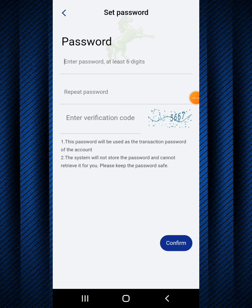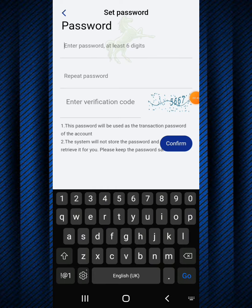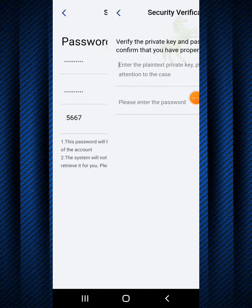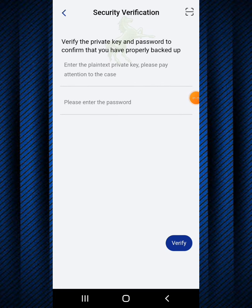It says enter password, at least six digits. I'm going to enter a password - 'dontcountTV'. I'll repeat the password, 'dontcountTV'. Over here it says enter verification code. As you can see there's a verification code that says five six six seven. I'll input it - five six six seven - then click confirm. It loads up and says verify the private key and password to confirm that you have properly backed up.